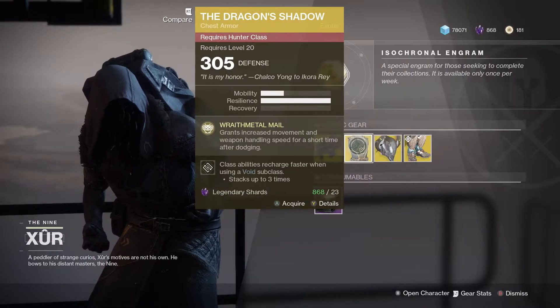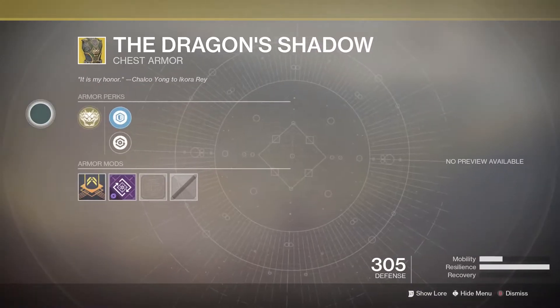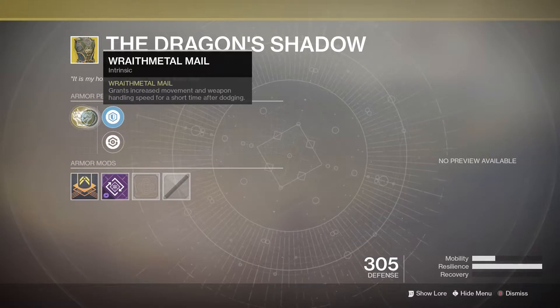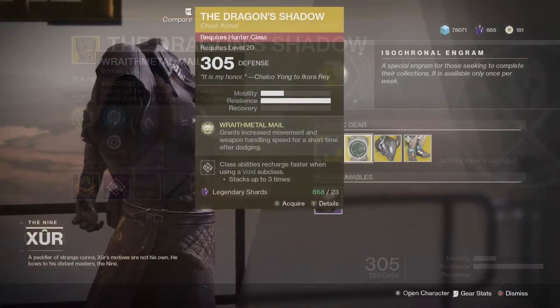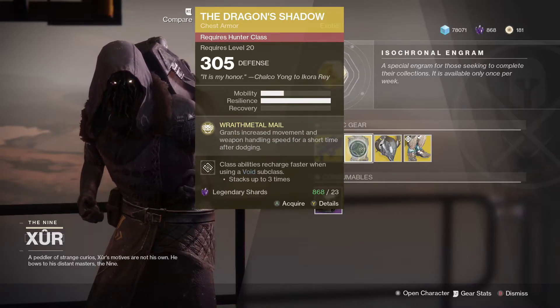Next up we have the Dragon's Shadow for the Hunter or Huntress — 23 legendary shards for this exotic chestplate. The main perk is called Wraithmetal Mail: grants increased movement and weapon handling speed for a short time after dodging. At the moment this is really, really good in PvP, especially if you're going around as an Arc Strider. Go ahead and pick it up and try it out — it is amazing.